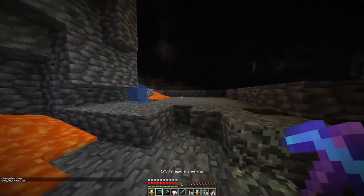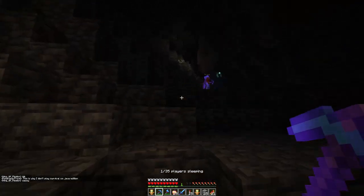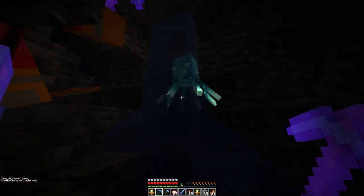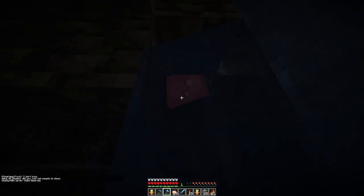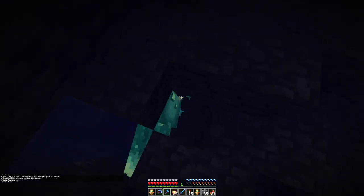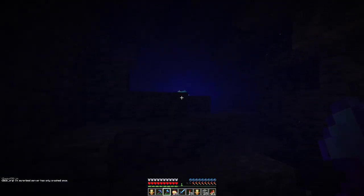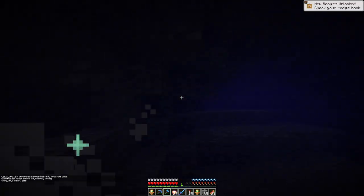Maybe today — maybe later today. Look at that glow squid! First glow squid on 2b2t — it's probably not the first. Let's kill it. There's two. I can't hit it — why can't I hit it? If you kill one and you get the glowing ink sac, you can go up to a sign and press it and it makes the sign glow with colour.